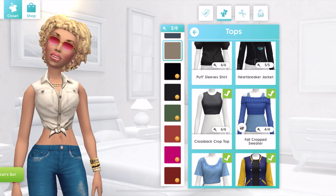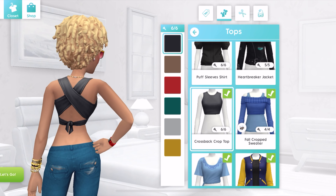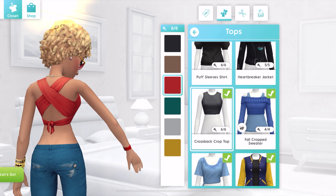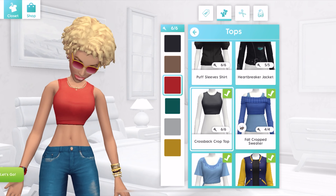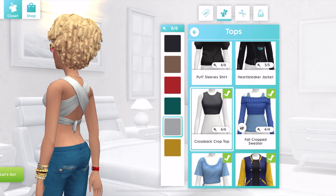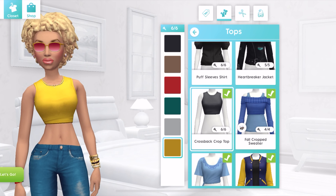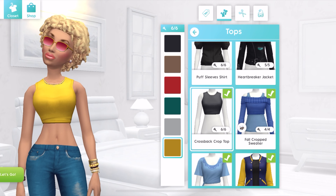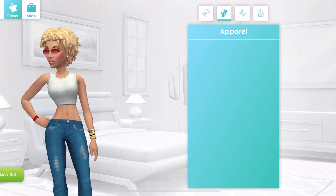Included in that pack is the cross back cropped top. In front you might think we've seen it before, but the party's in the back. Gold is quite nice on her right now, but I'm going to keep her in white — just white. It's a hot day.